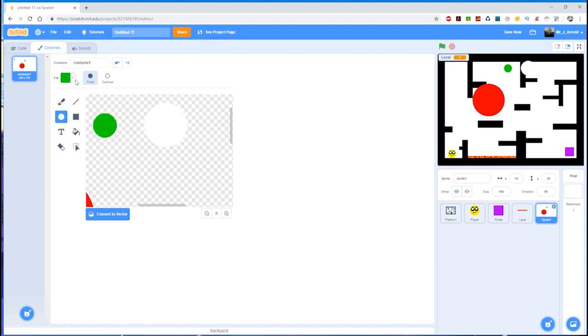Then I want a black circle, even smaller than that, and then another white circle. You probably have no idea what I'm doing at the moment, but it will all work out — trust me. Now I'm going to use the selection tool to move the white circle on top of the black circle, and then put that on top of the green circle. That gives me the eye.